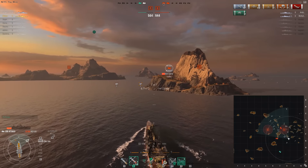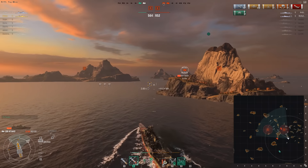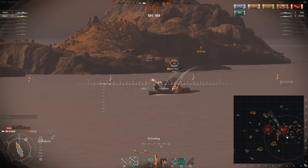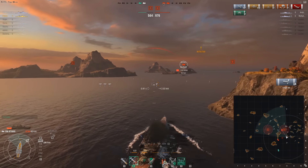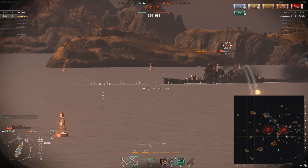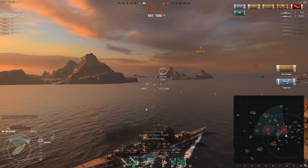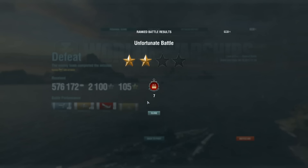The game is almost over — we have 50 points, we have to get a kill and stop B. Both the Miyoko and the Atago have to die. The Miyoko thinks we're going on the right side of the island but we go left. We fire front guns at the enemy Miyoko, we're showing a lot of side but it's a risk-reward thing — we have to get a citadel. We get a citadel. The New Orleans died right at the end too, so it doesn't matter.